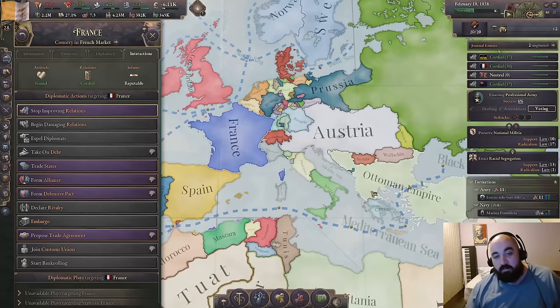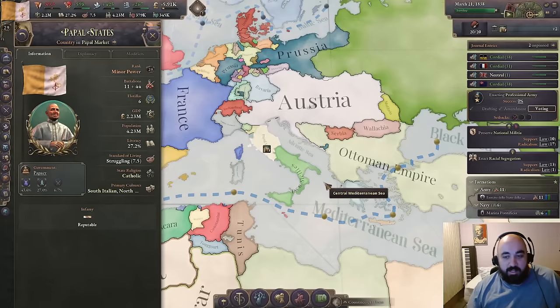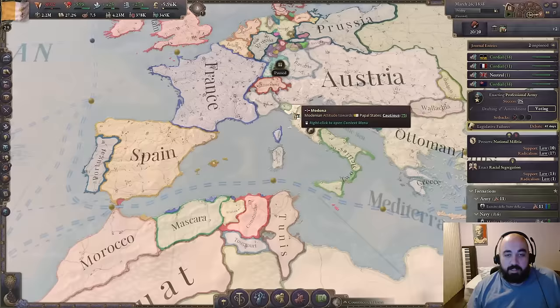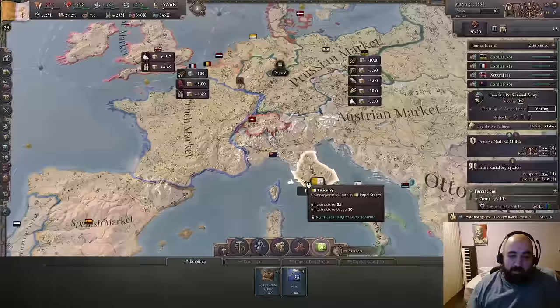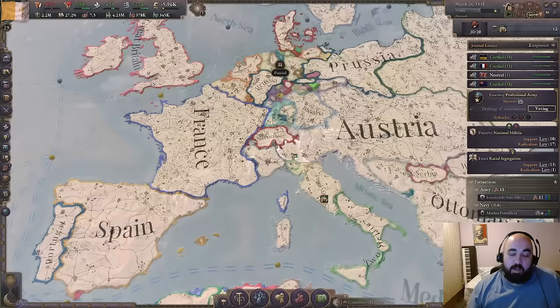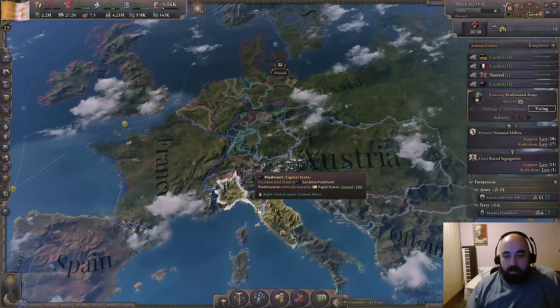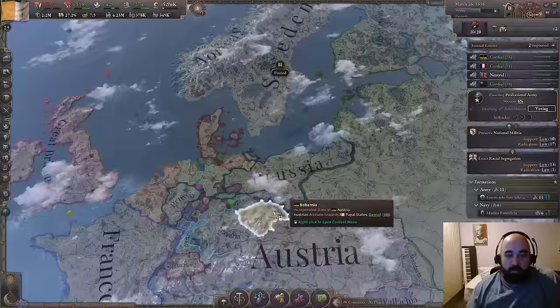We are in kind of chill mode — we're trying to pass professional army. Long live the Republic. I mean, the Empire. We have a bit of infamy stored up, so we're going to be in a little pseudo chill mode here. One of the reasons, and I feel silly for not having checked this before, is that these states are all in the Austrian market, and Austria will not tolerate that. Austria will not tolerate us going for these guys unless they're in some kind of existential war with Prussia. So we cannot go after these Italian miners until Austria is over messing about with Prussia, in which case we can kind of do whatever we want.